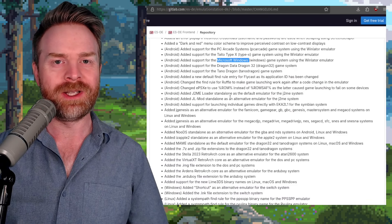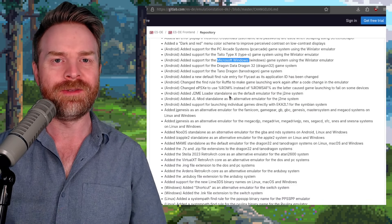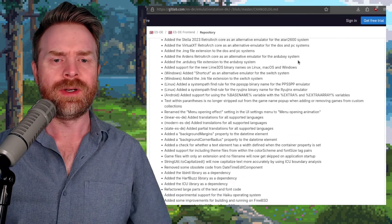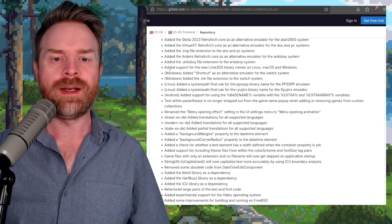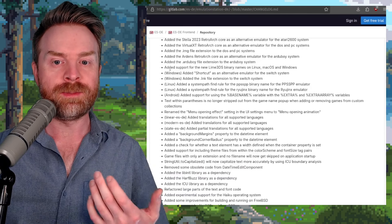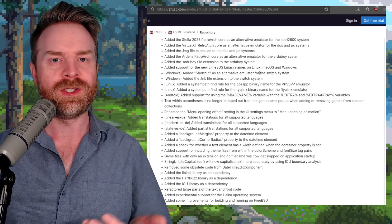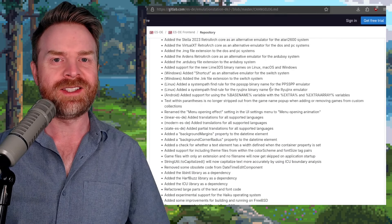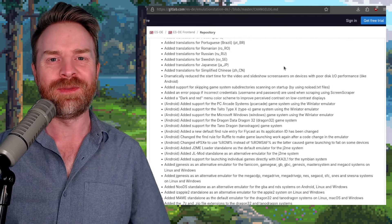And on top of that for Android, they've added in Nudes as an alternative DS emulator. Nudes was also added as an alternative on PC. They've also added in support for the new Lime 3DS binary names on Linux, macOS, and Windows. There is a whole bunch more here — if you use ESDE, you may want to update to the latest version.